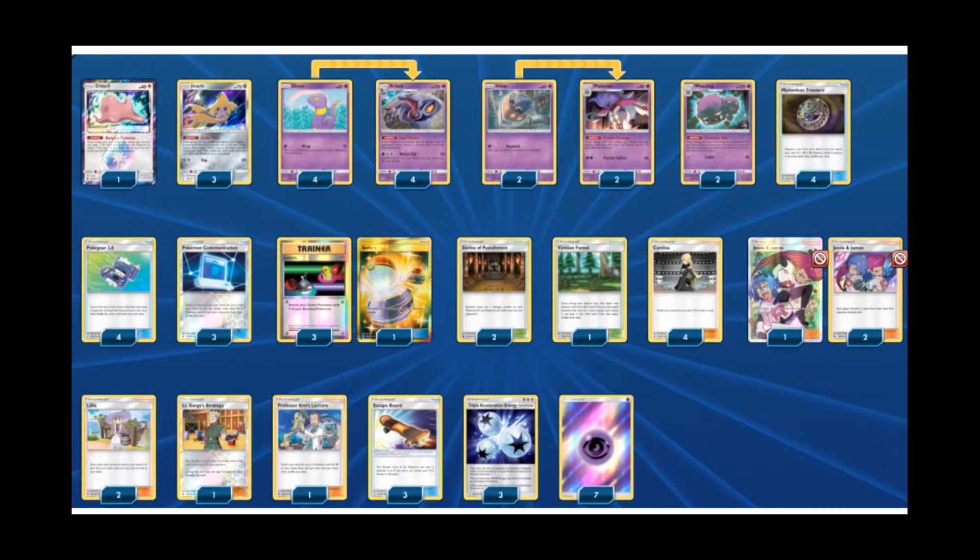Two Shrine of Punishment and one Viridian Forest — you could opt for three Shrine of Punishment, but I found myself wanting one Viridian Forest for that little bit of extra energy acceleration. Getting energy into hand and always discarding something is very, very nice. Since we're not using Jessie and James as frequently, the way we get it into the discard pile to boost Arbok's attack is typically through discarding via Mysterious Treasure or Viridian Forest. For the rest of our supporters, we're playing four Cynthia, three Jessie and James, two Lily, one Lieutenant Surge, and one Professor Elm's Lecture. Professor Elm's helps get all our basics up and running as smoothly as possible.